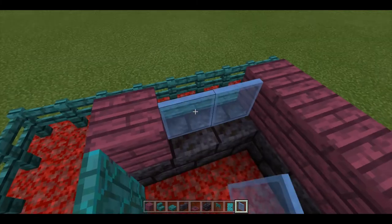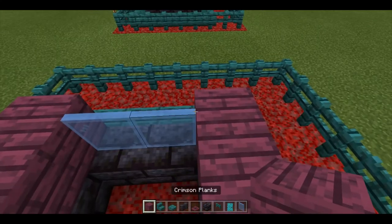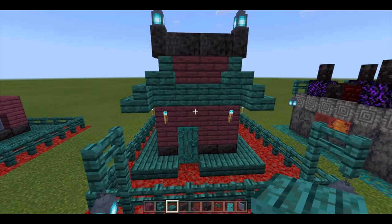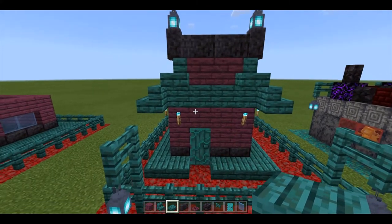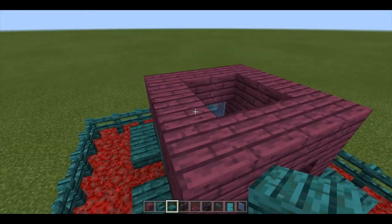I'll be using light blue stained glass: one, two, one, two. Then you cap it off with another layer of crimson planks. Next we're going to be placing two warped slabs on top of each of these crimson blocks.